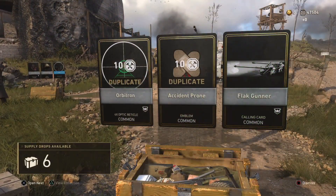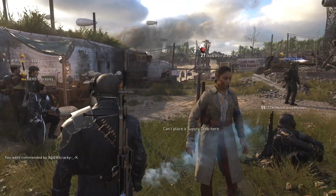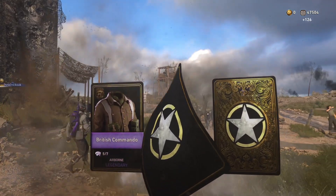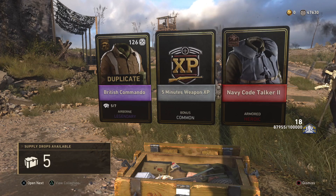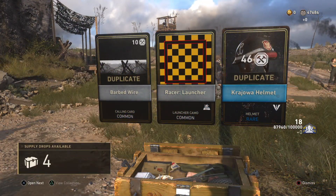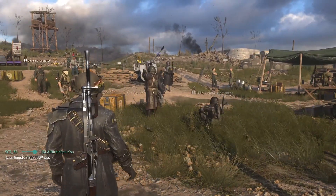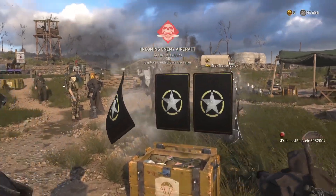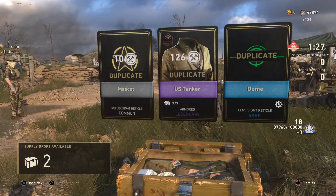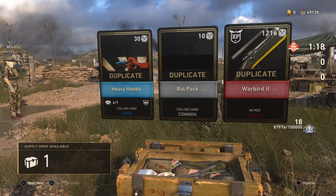All duplicates — rubbish, rubbish. That one we haven't had before, but it's a common emblem so we don't care about that. We've got someone here who looks like they're going to throw a supply drop down as well. Oh, here we go — heroic! It's a uniform, which is good. Happy to get a heroic out of a common. This next one is a camo for launchers, but we never use launchers so it's a bit irrelevant. Let's drop the rest of these.